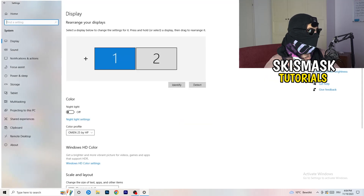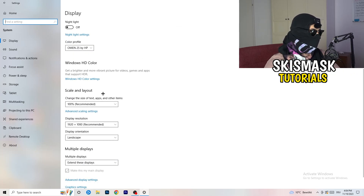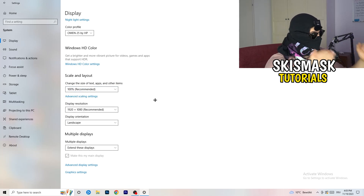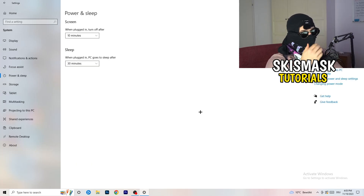Open Settings again, go to System, and identify your main gaming monitor. Scroll down to Scale and Layout and change the size of text and apps to 100% as recommended. The display resolution is really important — it should match your in-game resolution. If your in-game resolution is 1920x1080, set your monitor's display resolution to the same, or match your in-game resolution to your monitor's native resolution.